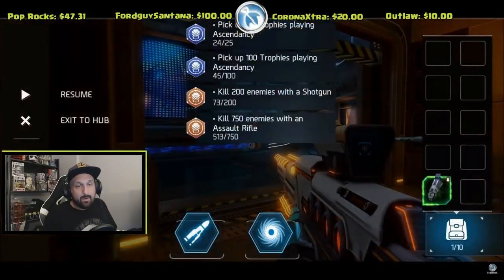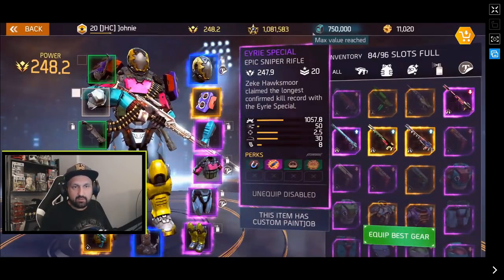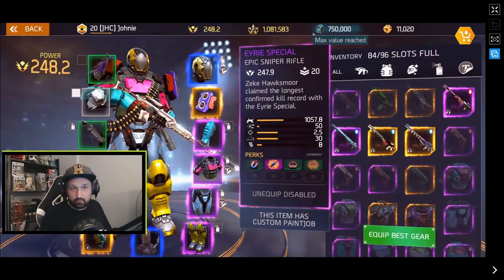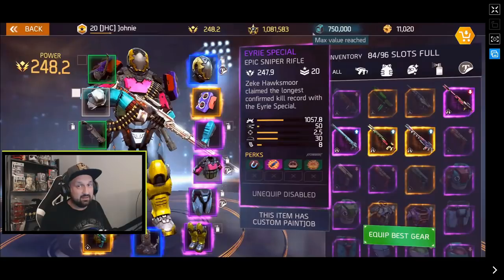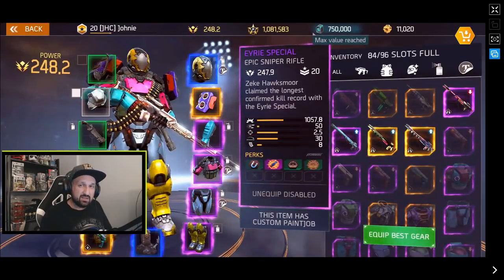We have to look at the stats. This is the Airy Special: 1050 damage, 7.8 fire rate, 2.5 accuracy, 30 range, and 8 in the clip. The numbers don't mean much on their own, but 8 in the clip is one of the highest among sniper rifles.